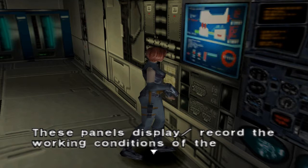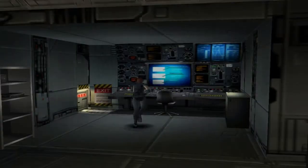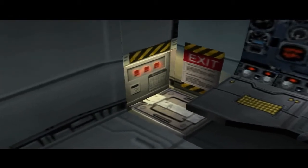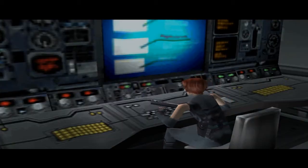What is this about? These pounds display record the working conditions of the simulators, okay? Let's operate the terminal. 'The release code for the hatch automatically rewrites itself periodically. Wait to see. Make sure you enter them exactly as displayed.' Let's do it.